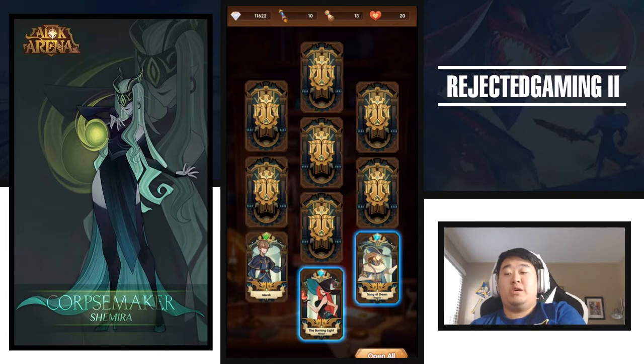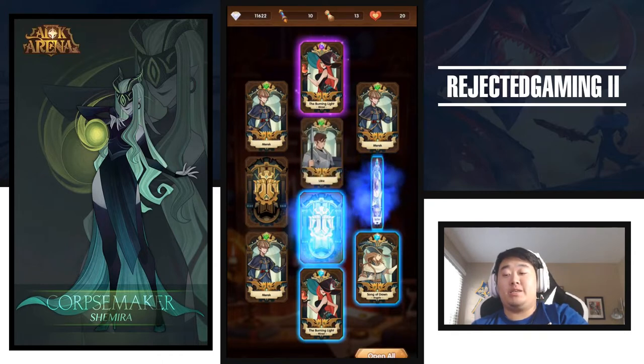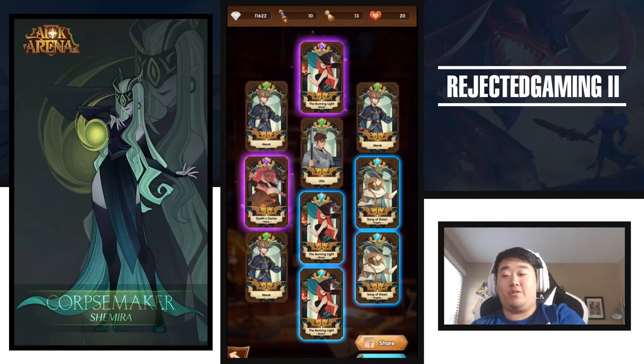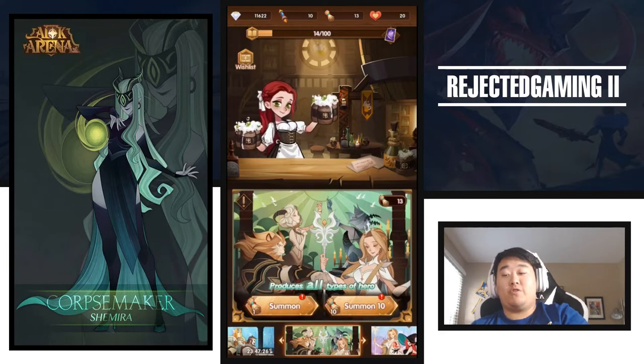So two Blues. Head to the top, we got ourselves a purple. Give me the Belinda. A Muriel. We need fodder anyway, so no big deal getting the Muriel. And then the side, we got another Elite. So it's a double Elite. And we got ourselves Rain. So not a bad start. Double Elites out of this is really nice because I need the Lightbearers because I want to get Belinda to Mythic next. If I had a choice, it would be Belinda, then Brutus. We're going to save those for the end.